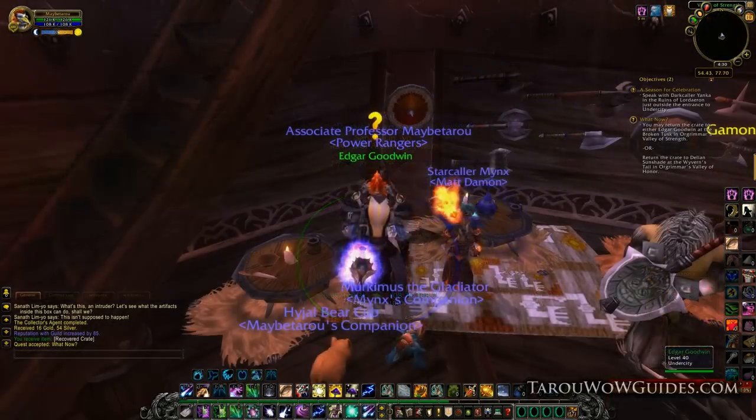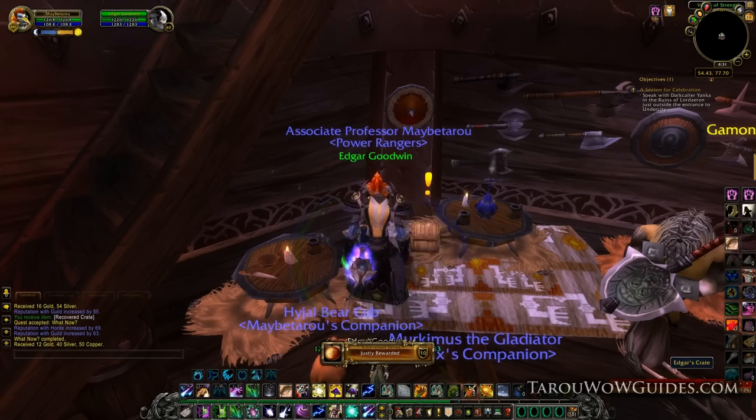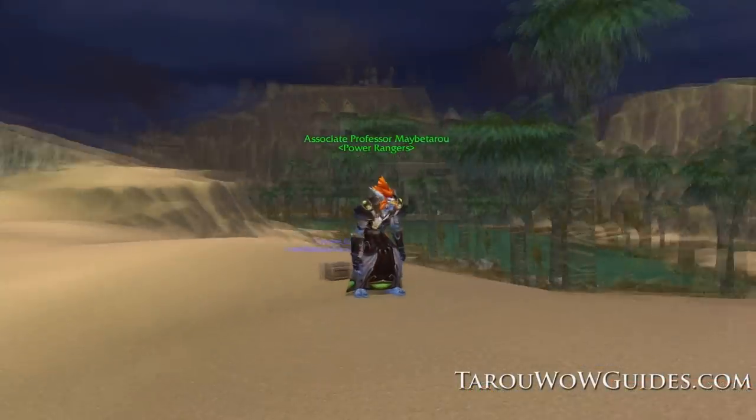Right behind the innkeeper inside that building is going to be Edgar. Once you turn that in, you get your little Creepy Crate.